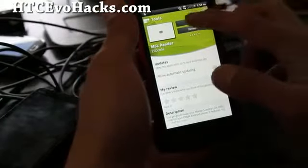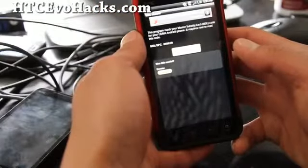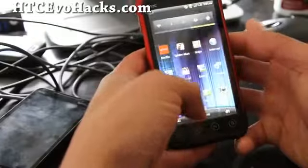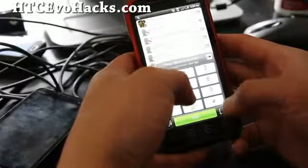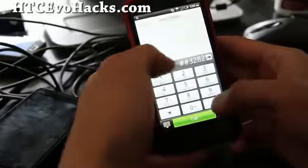Open it and this will give you your MSL code — it says 060010. Then what we're going to do is go to our phone and type pound pound 3282 pound.